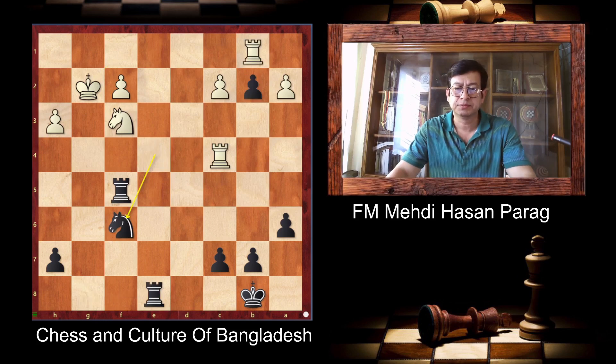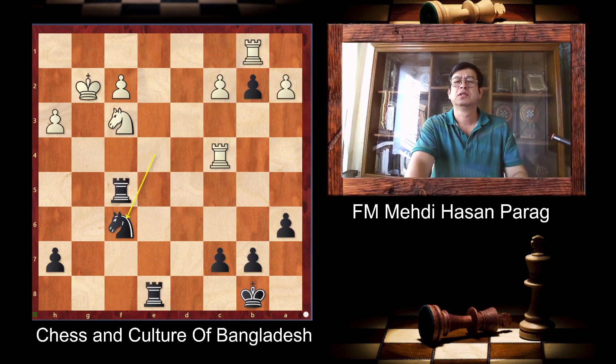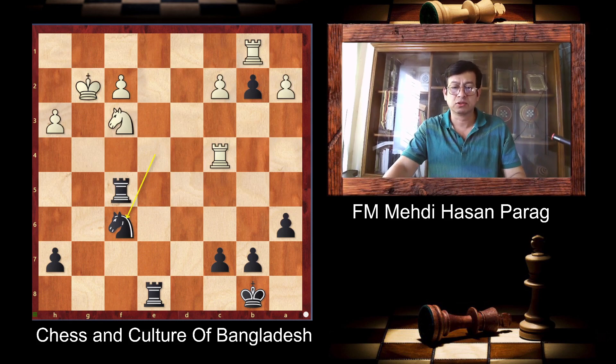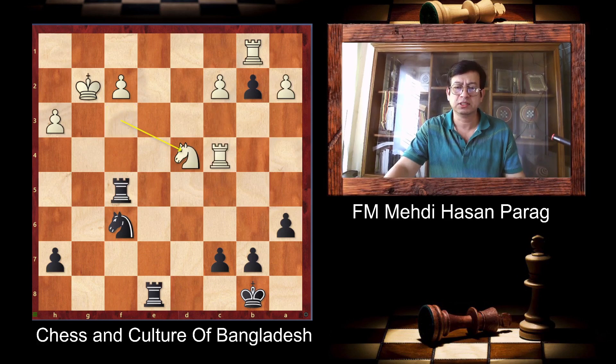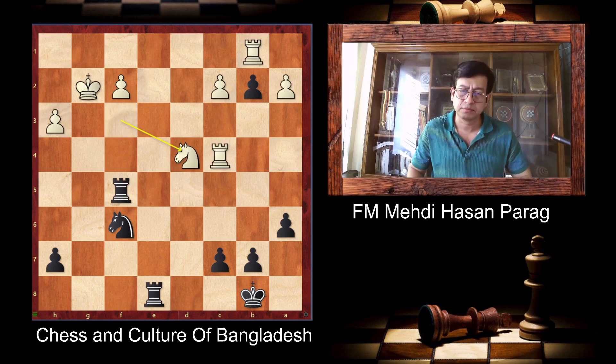So after Knight F6, he could play Rook C3 — a very good move to protect that Knight. Then I'm ready to take here. It was still a good idea. But he chose to play a very bad move: takes D4.